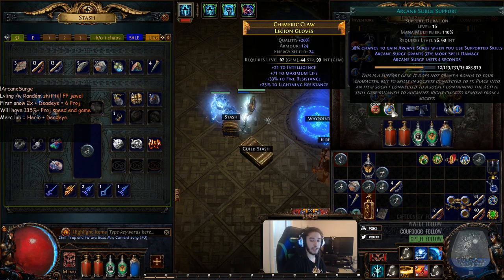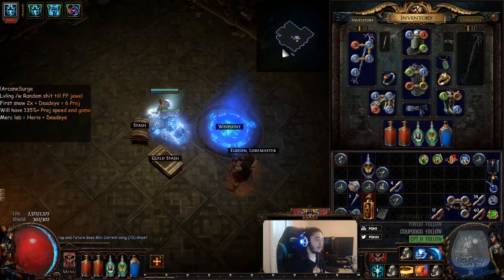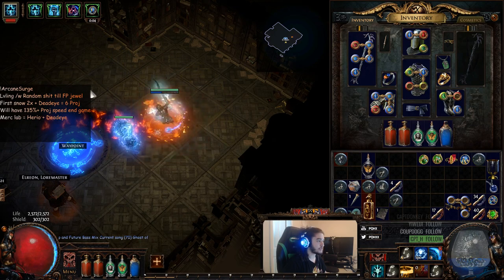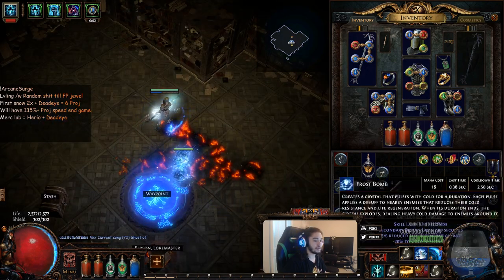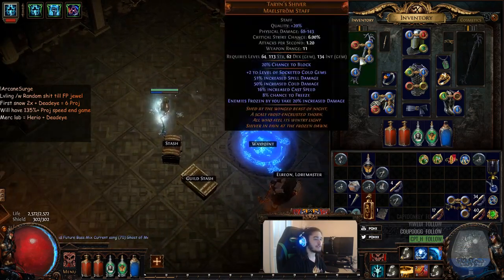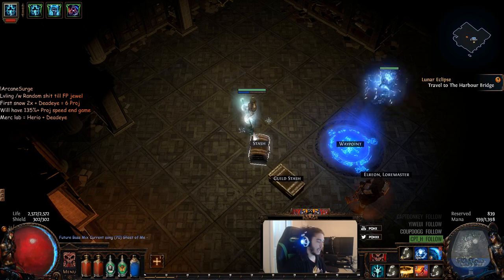There's a new support gem called Arcane Surge — I'm sure you guys have seen it on Reddit. It's a very good skill to use on supported curses if you're self-casting, or on something like Orb of Storms for power charge on crit, or Flame Dash. You have a chance when you use it to get Arcane Surge, and as you can see it adds quite a bit of damage to my Freeze Pulse. This is only in a four-link.